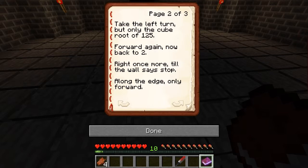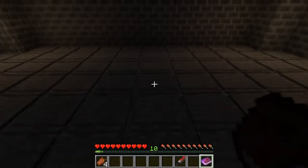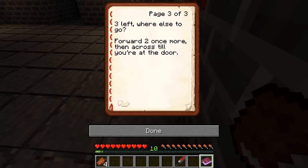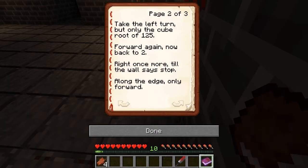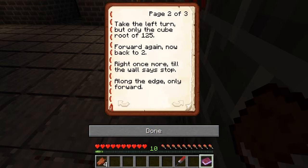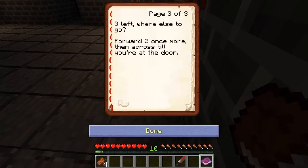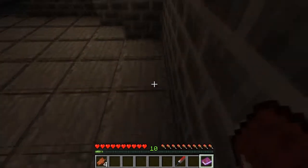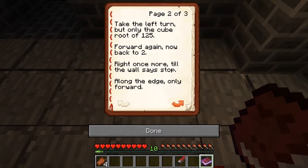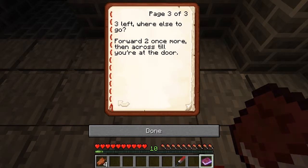Cube root, all right, I'm smart, I know math. Forward again, now back to two. Right once more till the wall says stop. So forward two, then go right. Along the edge, only forward three. Left, where else to go. Forward two once more, then across till you're at the door. So along the edge, forward, then go three left, then up.